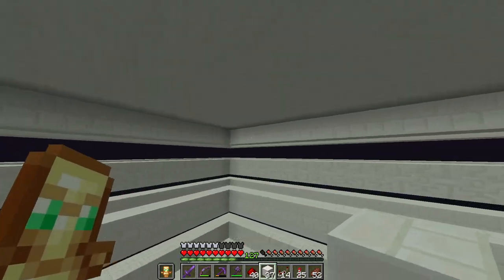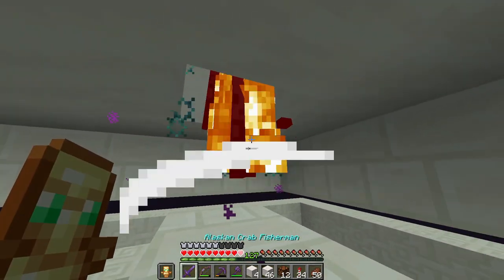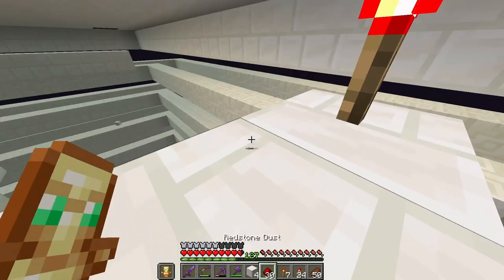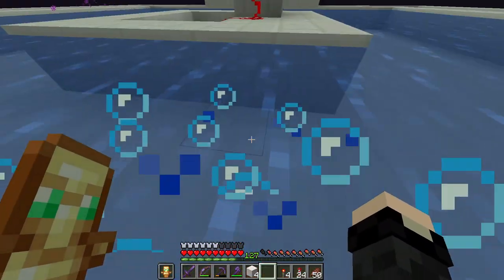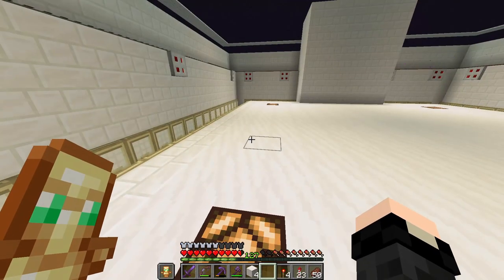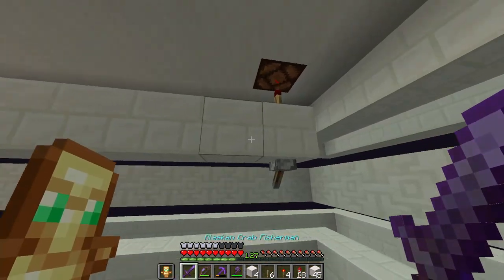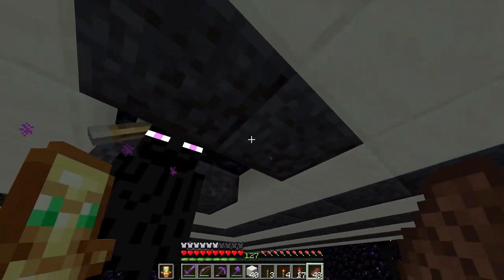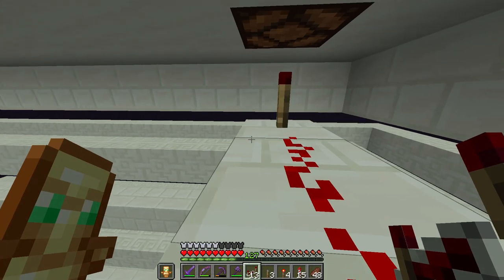We're going to put redstone lamps in the corners, then redstone torches here. I'll be honest, I don't really know how this works. The lights are still on — okay, so we need the redstone torches to be off. If I put one at the bottom, like that... okay it's off. Then if I do that — it's still off. Is that not supposed to light up?